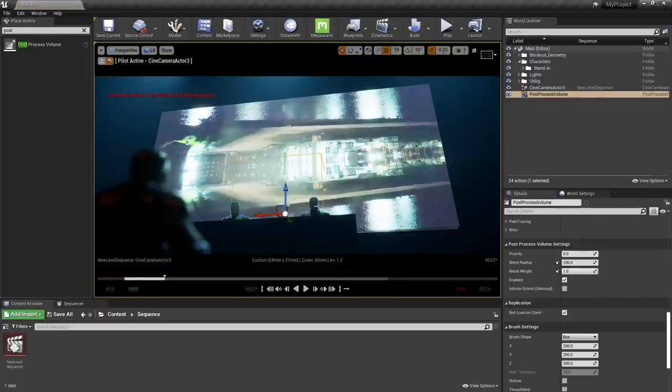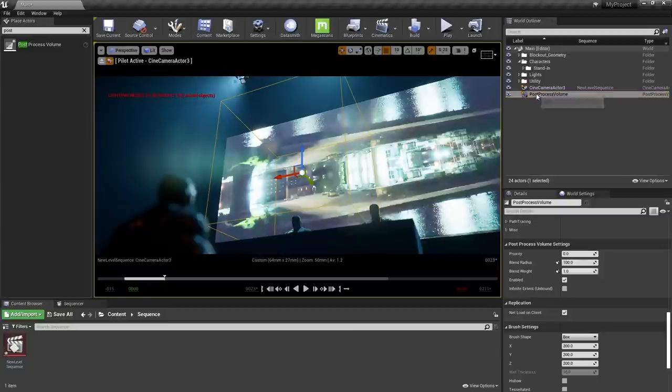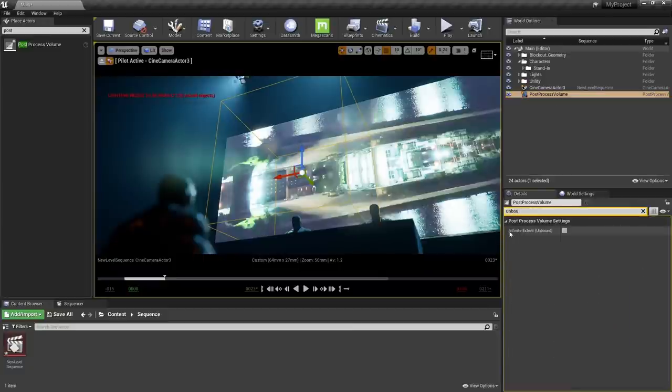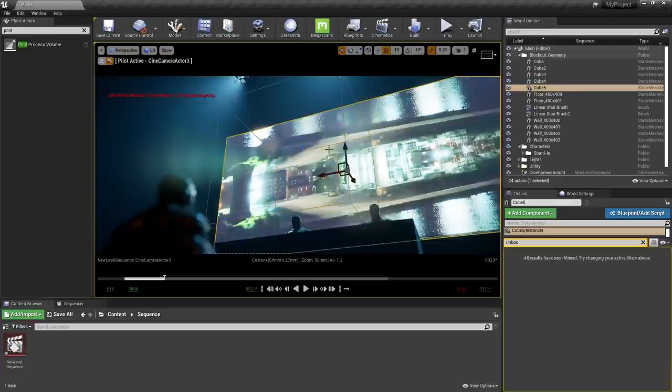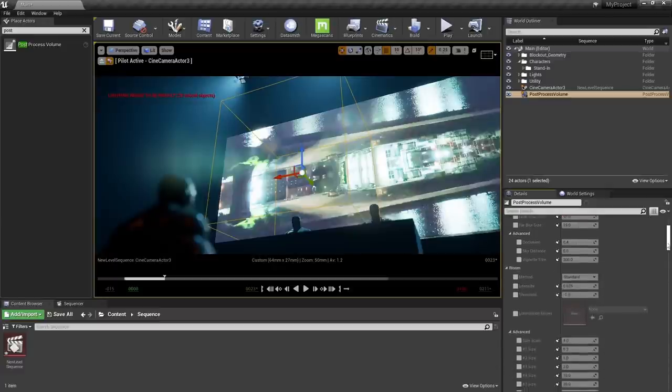By default the post process volume is restricted to a small box, but we want to tweak the global settings. So with the Post Process Volume selected, search for Unbound and toggle Infinite Extent. You can hit G to toggle icons on and off if that's helpful. Let's drop down Lens and work on our bloom settings — you can take Method, Intensity, and Threshold to fine-tune them.